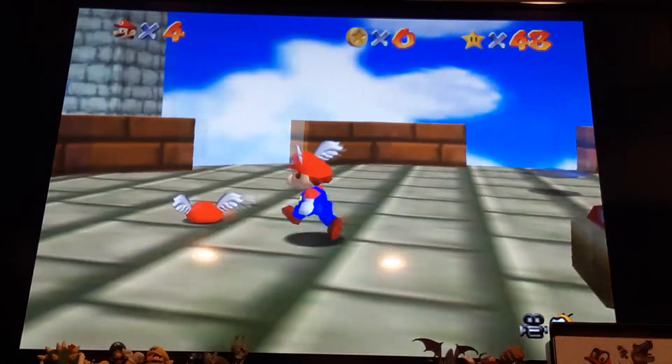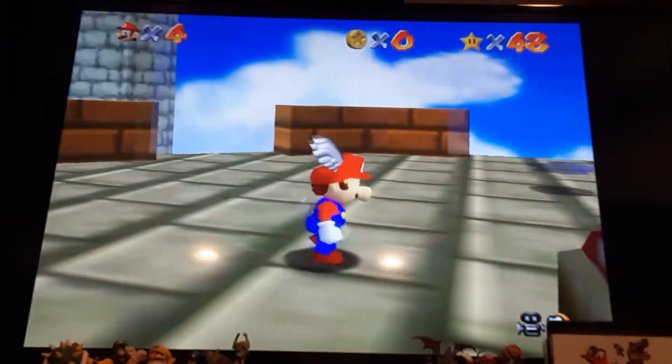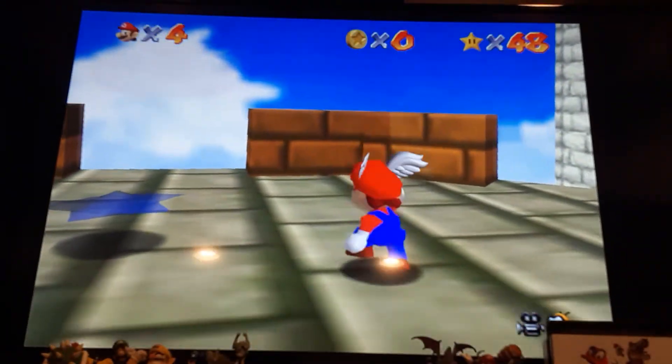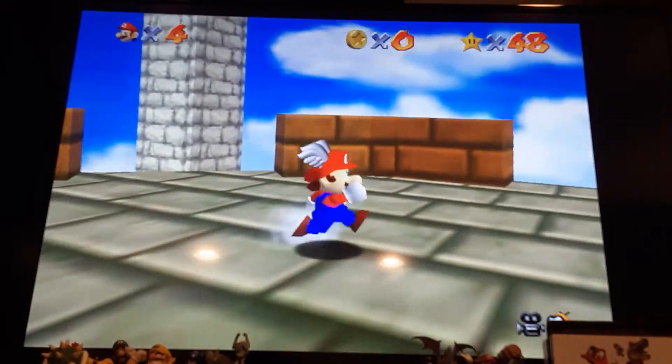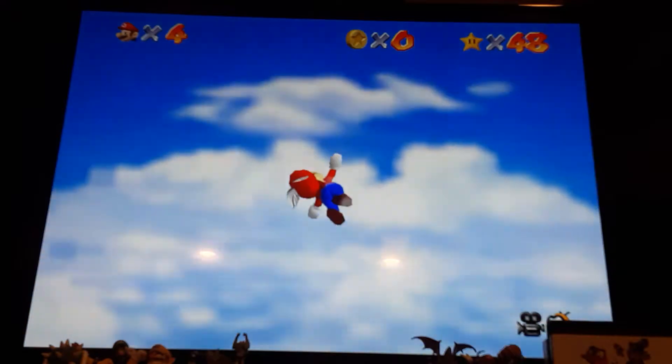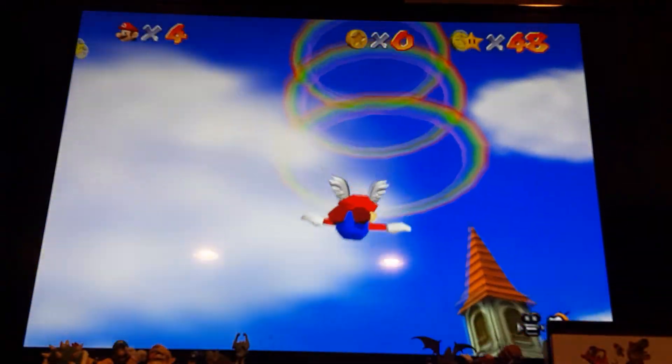And you'll have the Wing Cap. Also, there are eight red coins you could collect in this level by flying. You can fly by doing a triple jump and then just steer with the control stick.